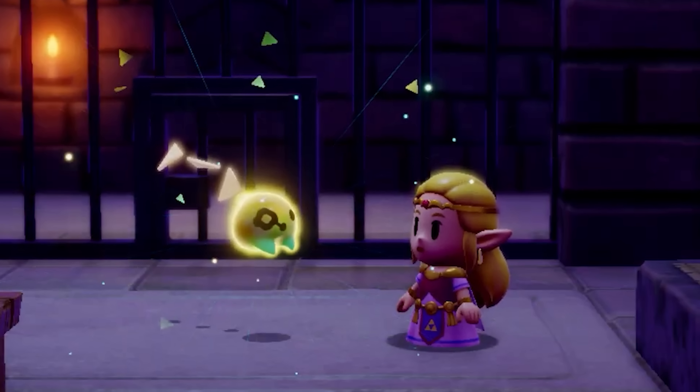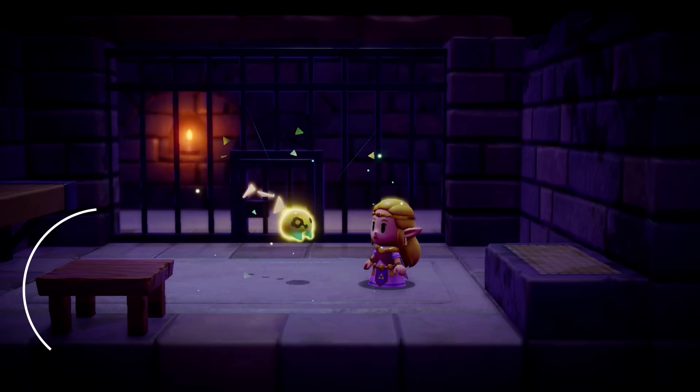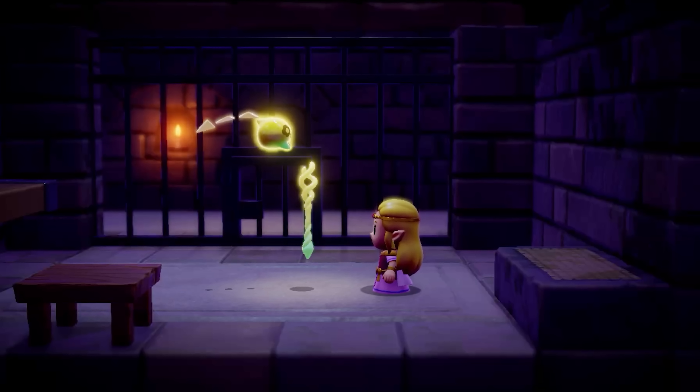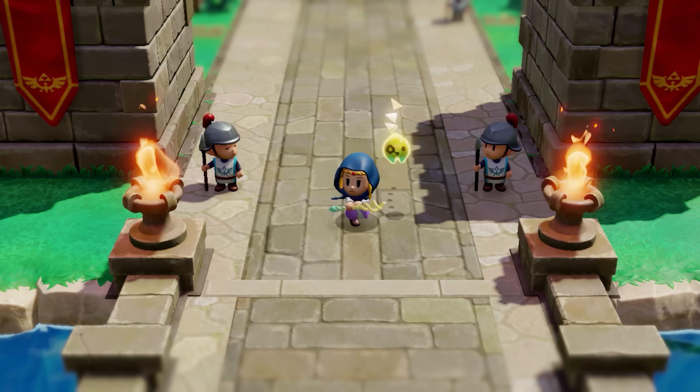Part of me wonders if this is a cell within Hyrule Castle — maybe she gets trapped. There's a table and a ledge to the left; we're likely expected to use the copy ability on the table to summon it and climb out as a tutorial. The fairy uses its power to create the Tri-Rod for Zelda to use — this is the Zelda team's replacement for the usual weapons and shields that Link uses.